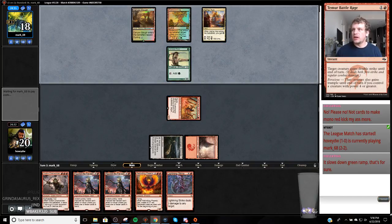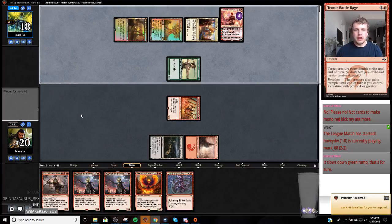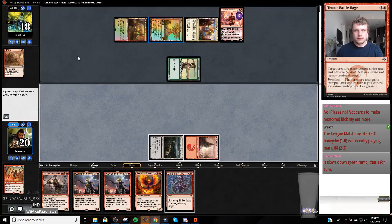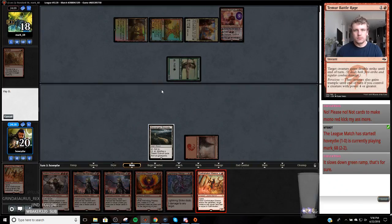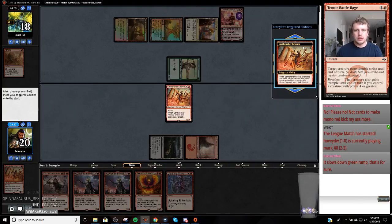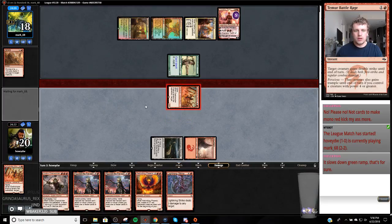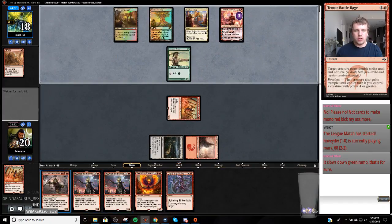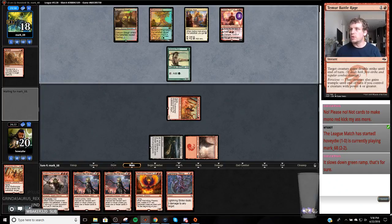We got ourselves a Jund deck here - a little Jund energy. At least we can get into this Chandra a little bit. This Chain Whirler hits Planeswalkers, right? Yep - so this hits opponents and Planeswalkers, gets a little boost from the new rule.